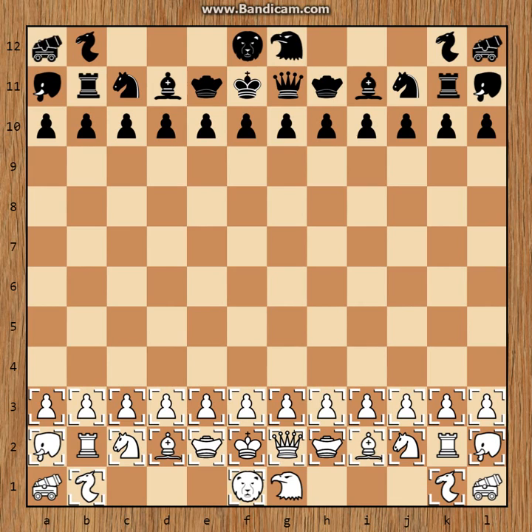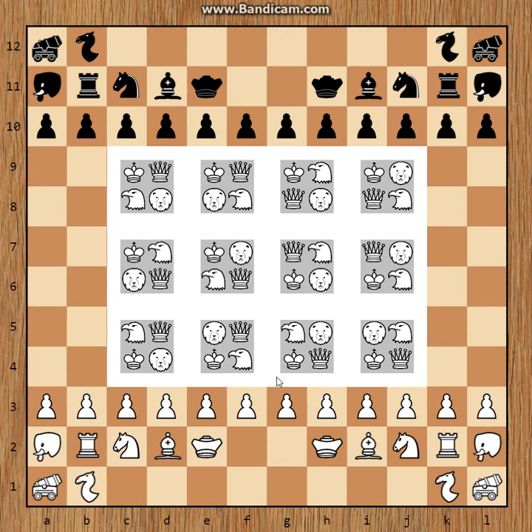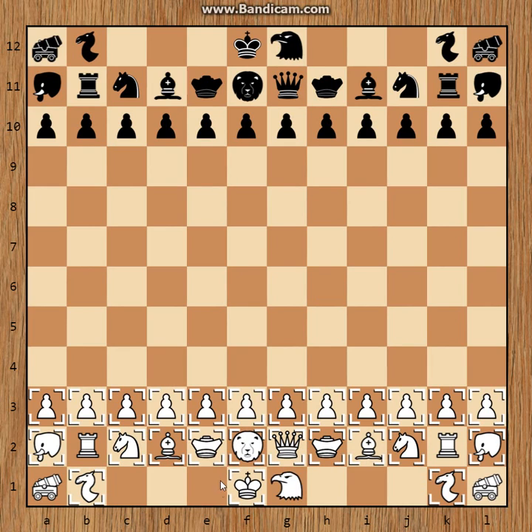We'll go to my favorite position just because it's good for instruction — and that's this: a high lion, high queen, low king, low eagle. Pretty much the ideal position. It really doesn't matter what side these are on; I just prefer it this way because I'd rather get pinned straight up with a lion than the queen.